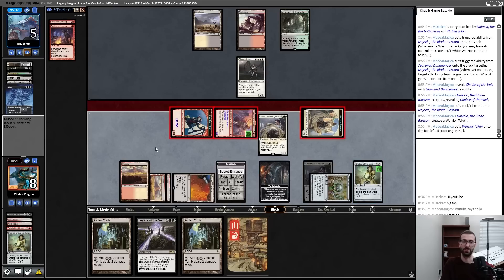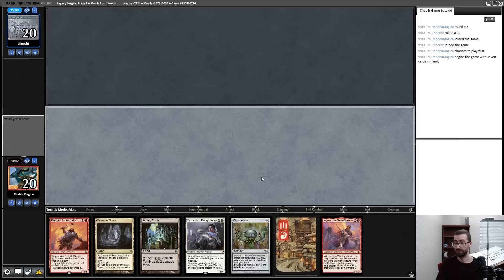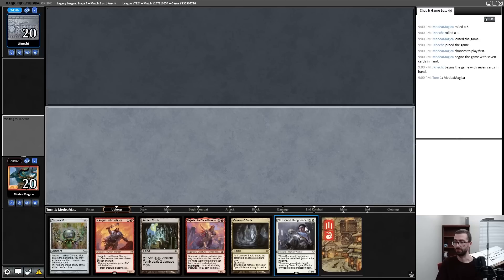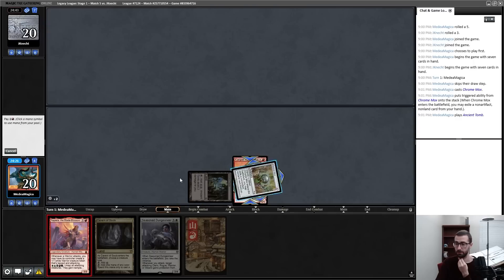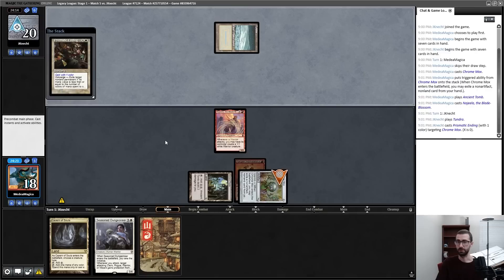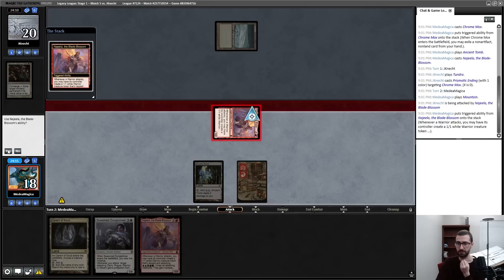We're up to 3-1 now. Turn the hand — that much is clear. It's just whether I want to play everything off Cavern of Souls. In a vacuum the correct play is Chrome Mox, imprint the Intimidator, play Najeela on one into uncounterable Seasoned Dungeoneer on turn two — that is my highest-impact hand. Ancient Tomb and Najeela. It's hard for me to both lose this and get Wastelanded at the same time; Najeela is a card that will singularly spiral on its own.